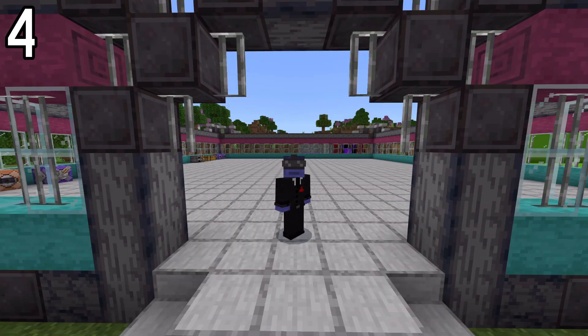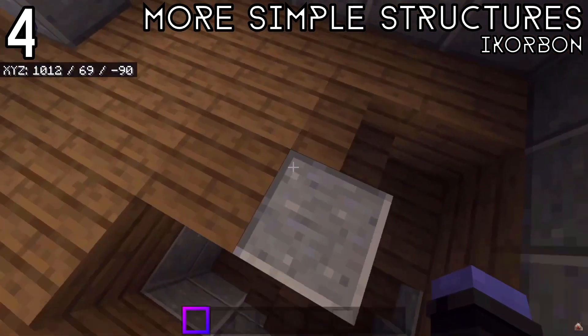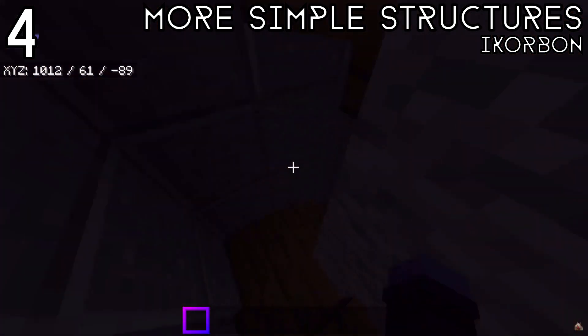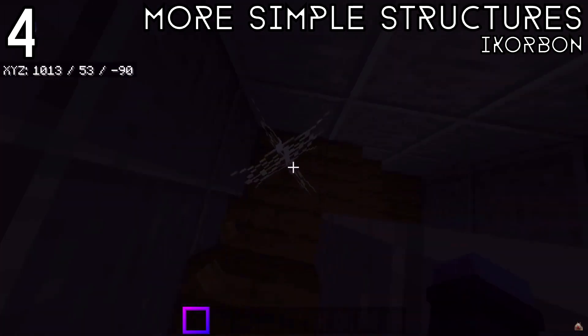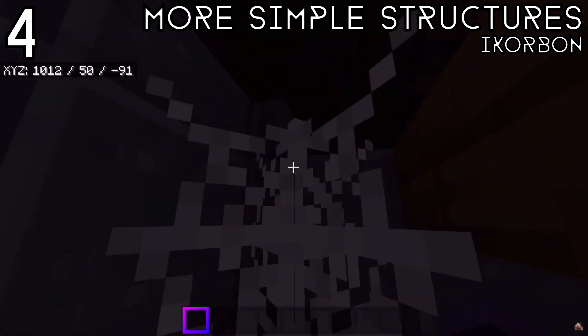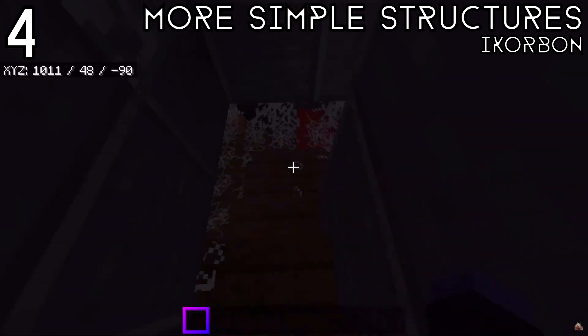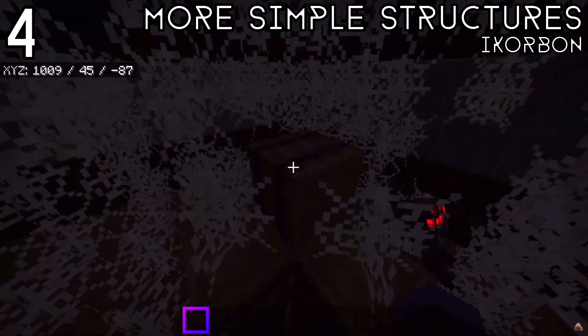At the number four spot is the More Structures add-on by iCorbin. This is a really detailed add-on that adds in all kinds of new structures to explore — new trees, new plants, rocks, new houses, and little dungeon things like towers you can explore. There's so much to do and so much to see in this add-on, and it's being updated fairly regularly, at least as of when I last checked.